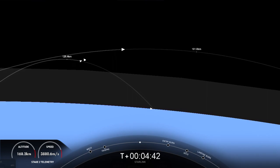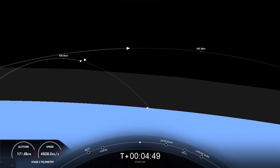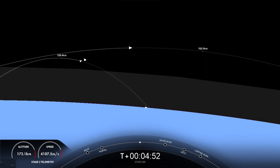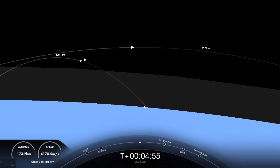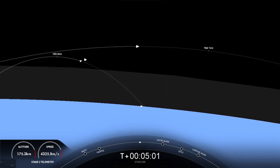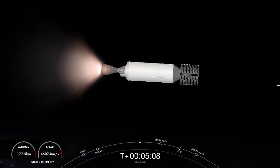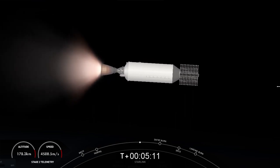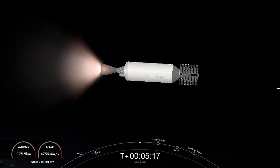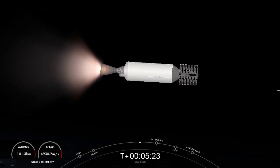Today's mission marks SpaceX's 45th launch this year. Both vehicles are following a nominal trajectory, so everything looking good. The booster previously supported NRL 87 and 85, SARA 1, and a Starlink mission, making today its fifth flight. Starlink is a satellite internet constellation designed and manufactured by SpaceX to provide high-speed, low-latency internet to people living in remote and rural locations all around the globe. The service is currently available in 49 markets around the world.